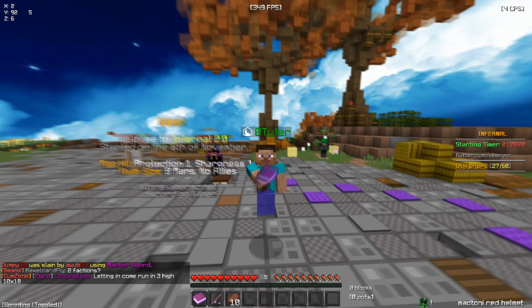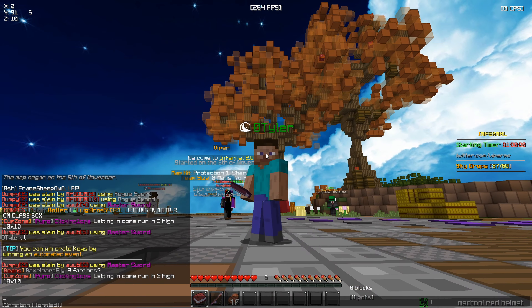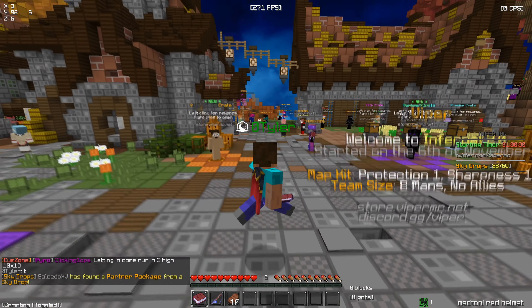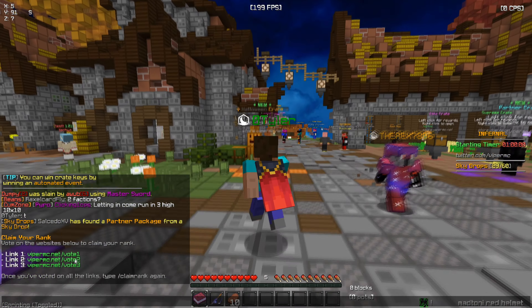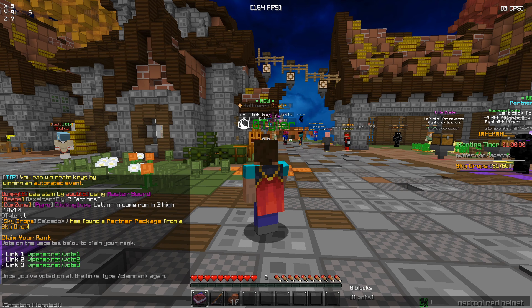I just joined Infernal and right now if I type in chat I'm actually a default rank, so I'm gonna go ahead and do slash claim rank and then vote on the site. That'll give me a free rank and access to a reclaim. Let me go do that real quick and I'll bring you guys back.